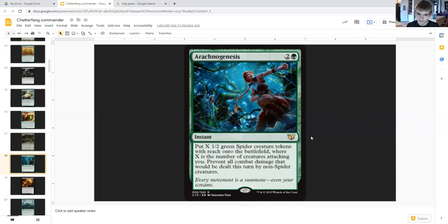Arachnogenesis is a good way to save your life and create a lot of squirrel creature tokens, and possibly even end the game on the next turn — or hold back if need be.